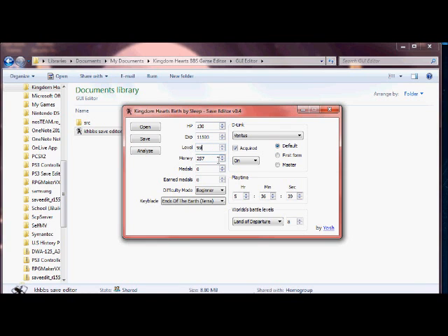You can change HP, experience, level — you can see for yourself. You can unlock the D-links, change your difficulty, give yourself a certain keyblade that you want, and all that stuff.